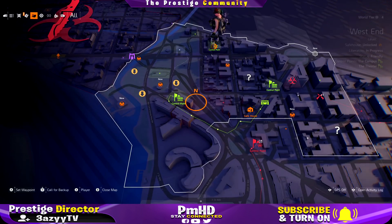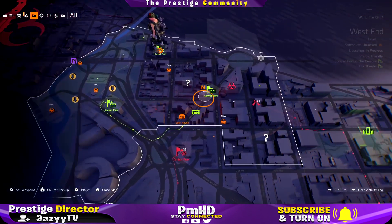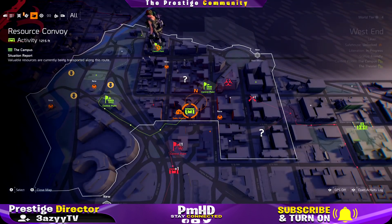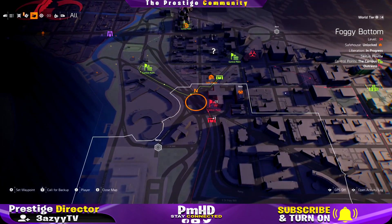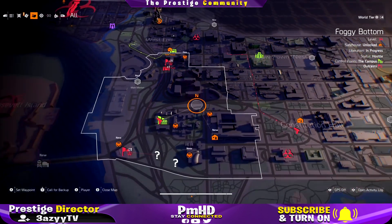When you open the map, if you have any red markers, those are control points where an enemy faction has taken over that area. What I've been doing is taking over these red control points. Right now you can see I have green ones — I just did these — and my resource convoys are moving to these control points.